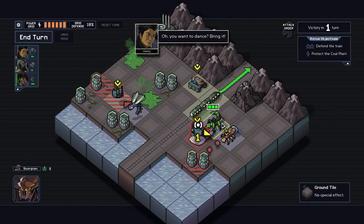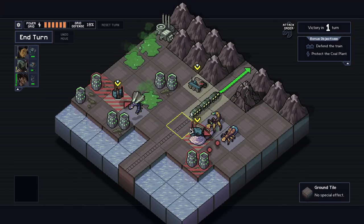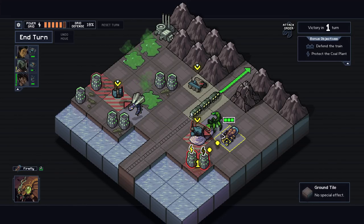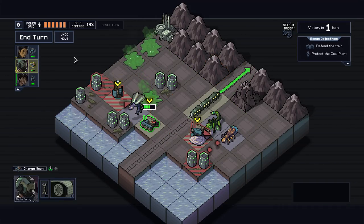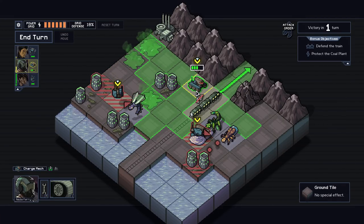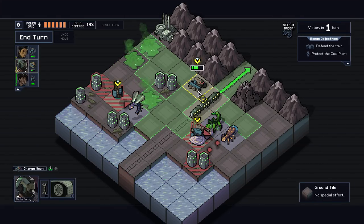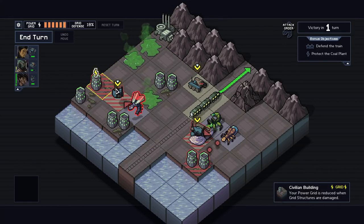Now we can either shield this or we can pull him, which is a much better use of our turn. So we have this guy causing me a problem here. Can I even do any damage to him at all? No, he really can't. Actually, what happens if I go like here? — now it's going to hurt him again. It's a difficult question of how to deal with a lot of these guys.